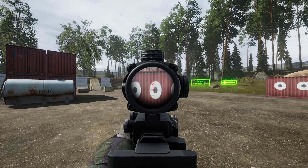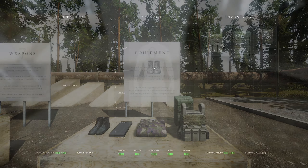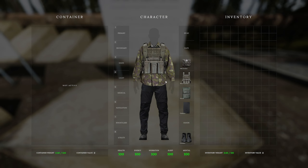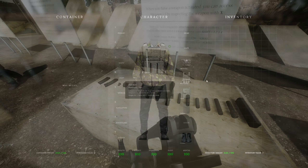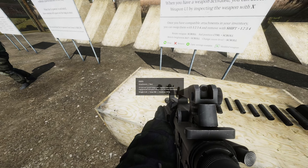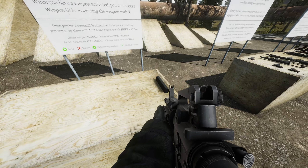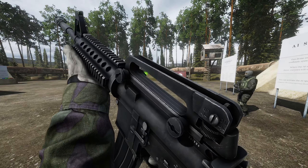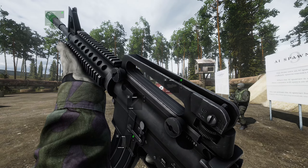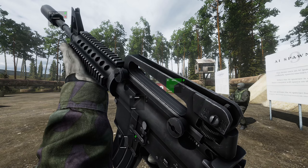There's also the addition of clothing and tactical rigs. I don't think they do anything at the moment, but they're in there and you can equip them to your character. The attachment system for weapons is really cool. To attach a sight or suppressor to your gun, you inspect it by pressing X and hit one of the numpad keys — one, two, three, four — they each correspond to a slot like the muzzle, top rail for a sight, or the mag. Once you have an attachment on your gun, you can remove it by holding Shift and pressing the numpad key that corresponds to that attachment.